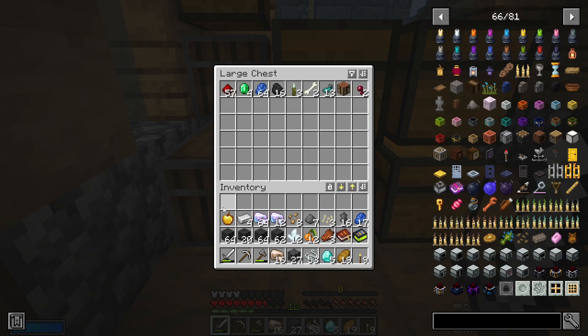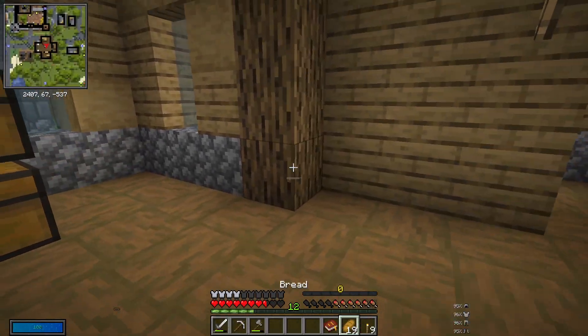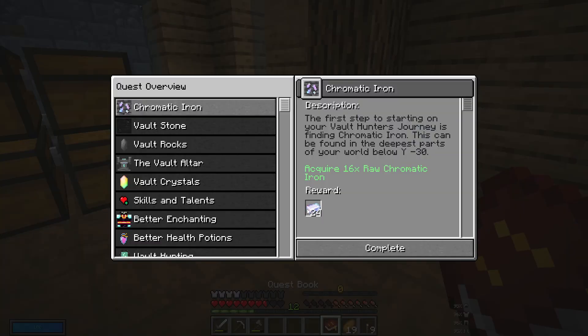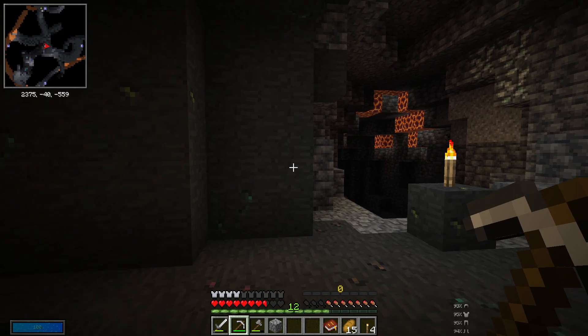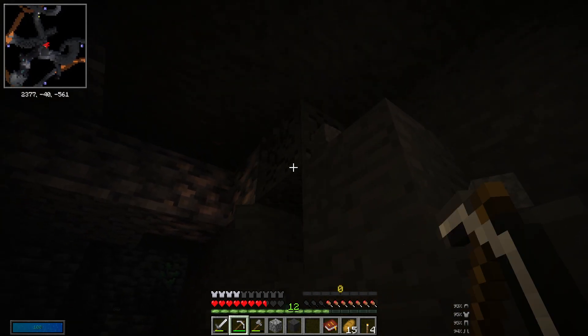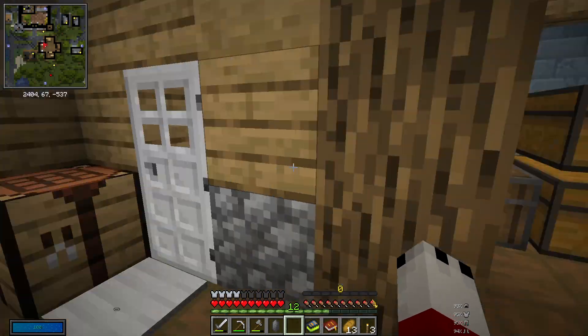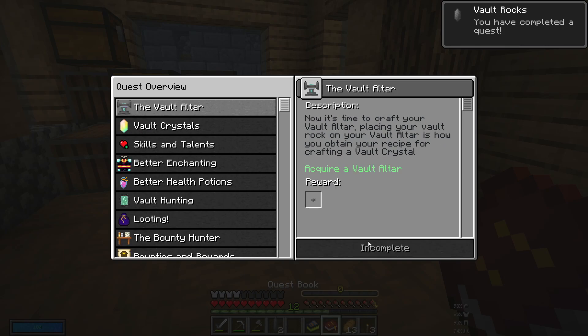We're going to throw all this stuff in here now. We're going to use our quest book and complete this — I think we get chromatic ingots, which is good. Mine 16 vault stone. We just — oh my god. Alright, we are back at the stone wall and we are going to mine some of this up until we get that achievement done. We got ourselves some stone. Let's complete this.